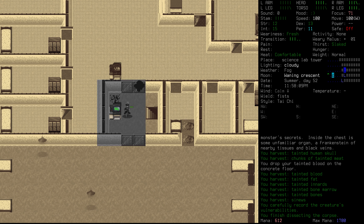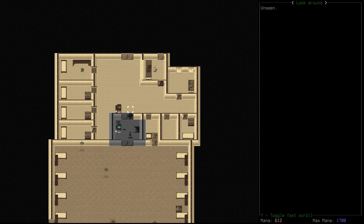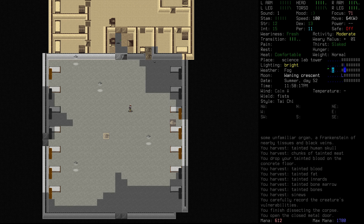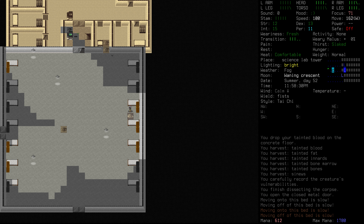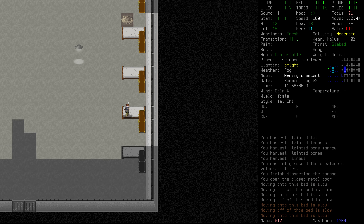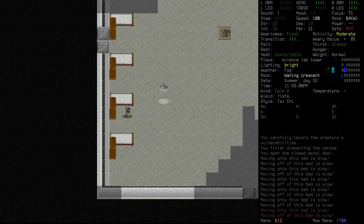Kia ora, Legionnaires! Rykon here, and welcome back to Cataclysm Dark Days Ahead, No Hope, where we're going to continue exploring this level, leaving the barracks behind for now and seeing what else we can find. As I said in the last episode, I'm going to be going through this a little bit faster on camera, but taking my time in general, as we need to be careful watching out for gaps in the ground where the folks underneath have been tearing the place apart.